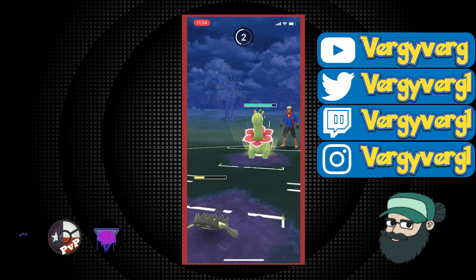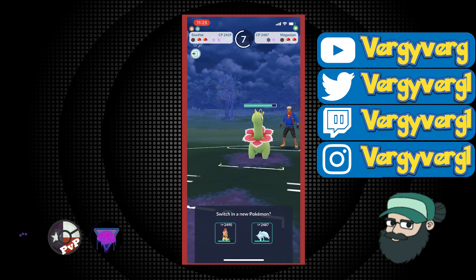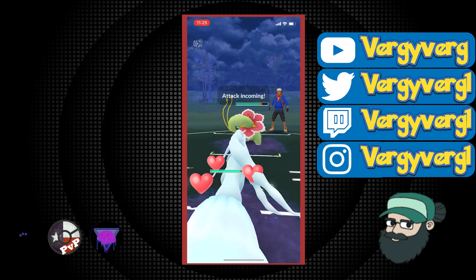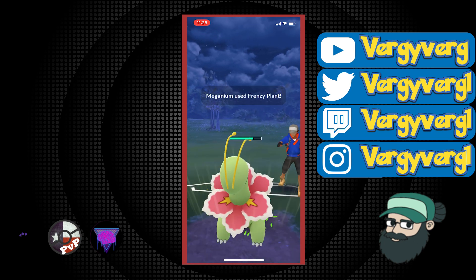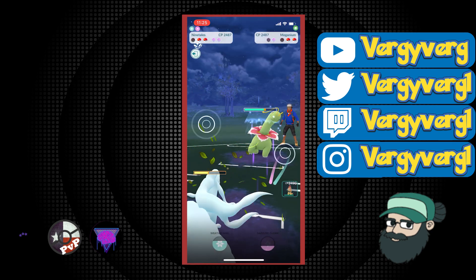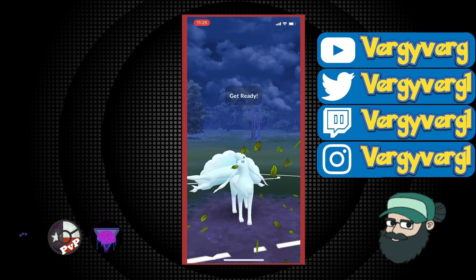I said it in my last long-form video — there are so many Meganiums out there right now, this is a mon you must have answers to. You don't have to have hard counters; look at my team here — we don't have hard counters but we have answers. It can be beaten by Scrafty, it can be beaten by Alolan Ninetales, and if it doesn't throw the Earthquake right, it can also be beaten by Galarian Stunfisk. If they don't really land the Earthquake, what can they really do?